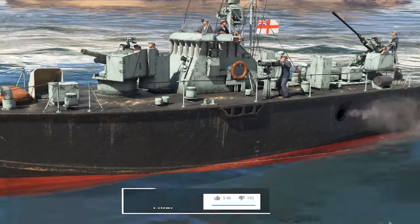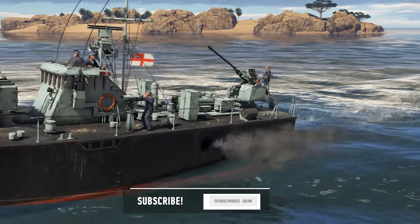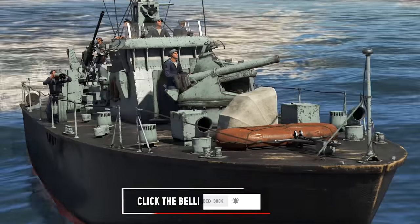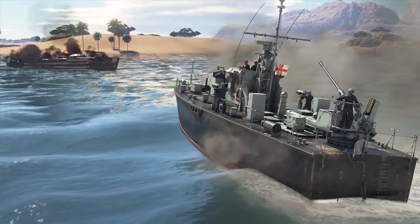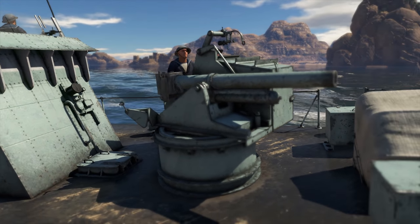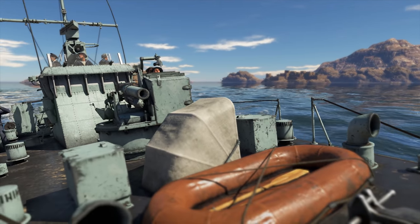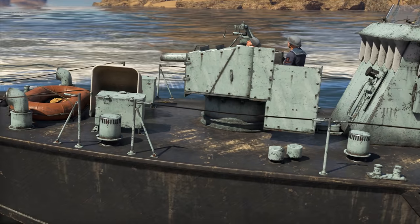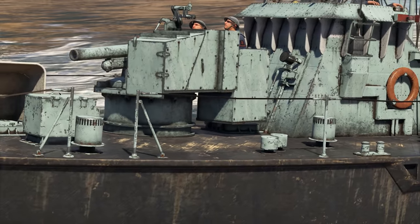Today we've got our hands on the FPB 1101 artillery boat, sitting at BR 2.0. This fine specimen is perfectly suitable for total annihilation of enemy boats. Feast your eyes, folks! It has a whopping 114 mm cannon as a main armament — 114 mm! It's basically destroyer-class weaponry on a tiny, tiny ship.